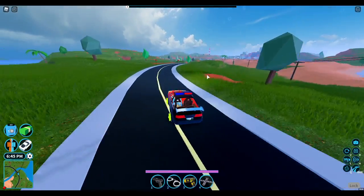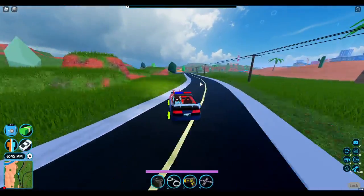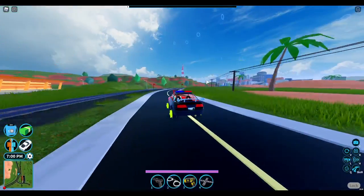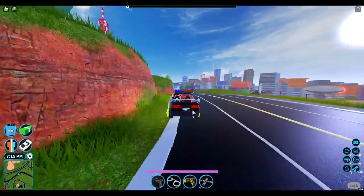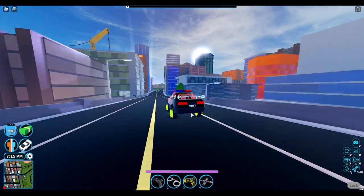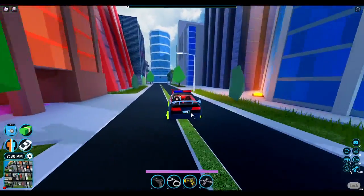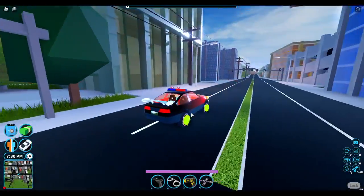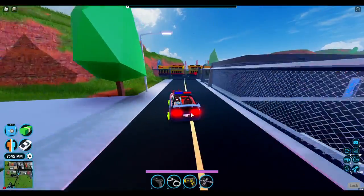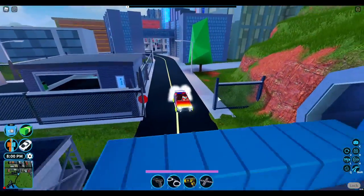Let's go to the second vehicle. You can find it at the cargo port, so we'll be heading there. I think this DJ car is a very good ten thousand dollar car — remember, it's only ten thousand dollars. It's just so good, it's like as good as the classic car, maybe even better.